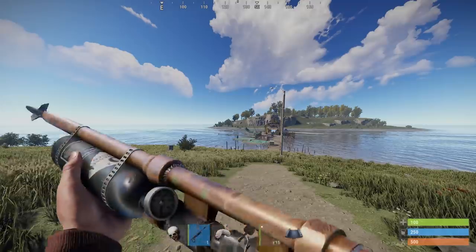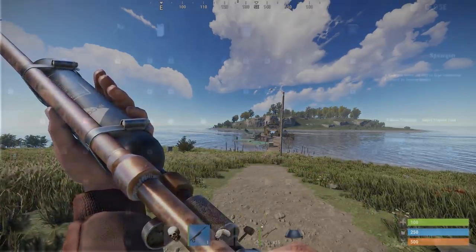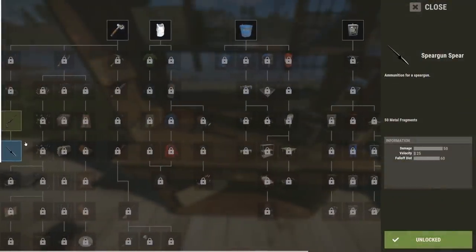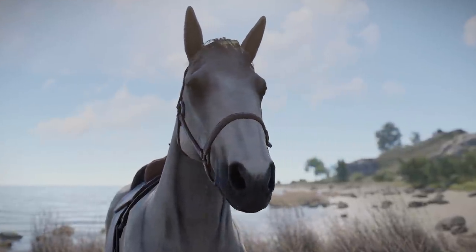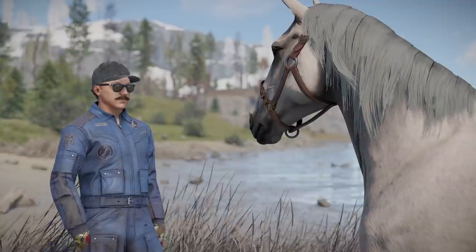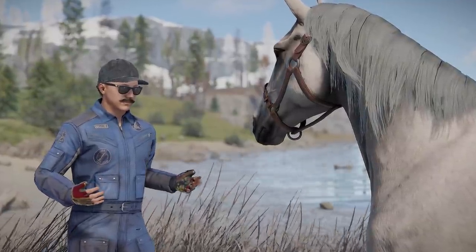The speargun can't be used on land anymore. Both the gun and spears are workbench level 1 items that can be researched for 20 scrap each, and you'll find them on the level 1 tech tree just below the kayak.